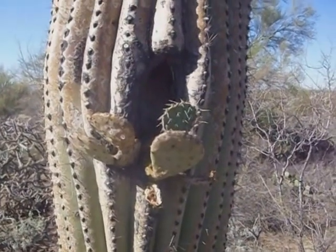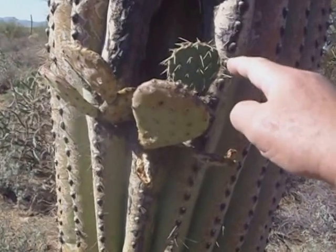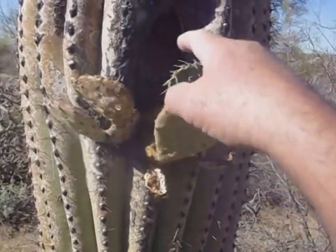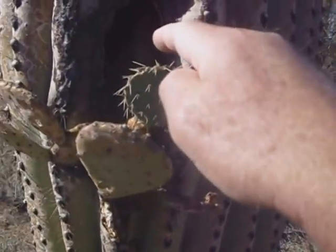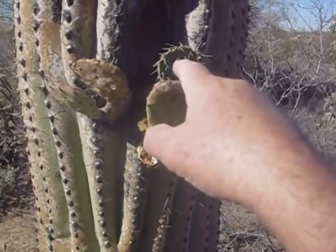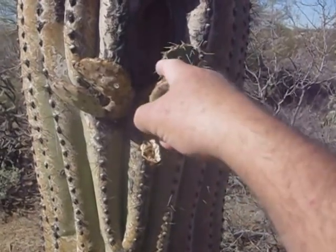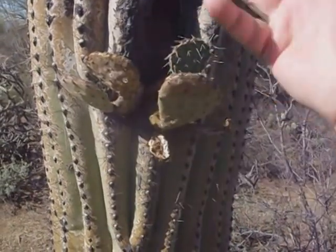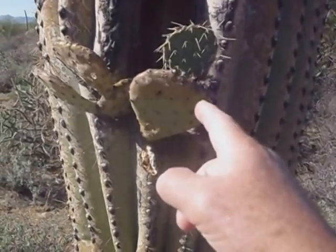Here's something I have never seen before — a saguaro with prickly pear cactus growing out of it. A bird must have made a hole in there and was bringing seeds back, dropping them. Eventually the water hit the seed and now you've got a different type of cactus growing out of the saguaro.